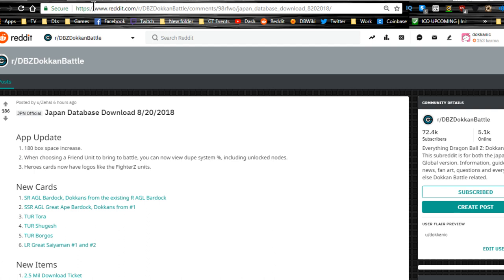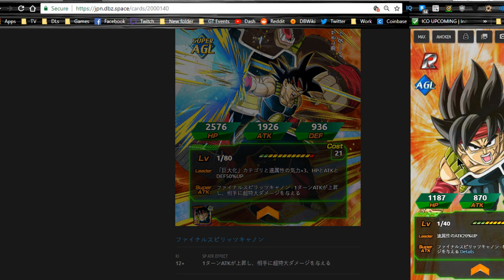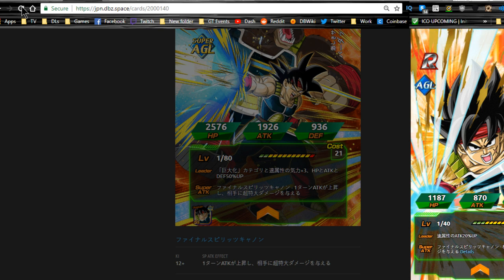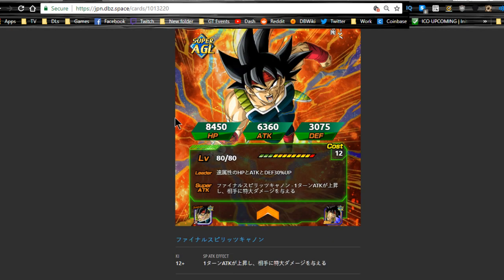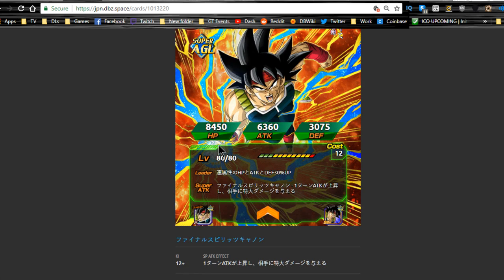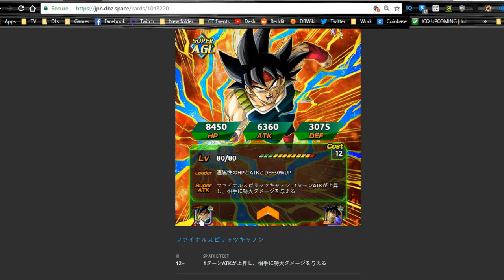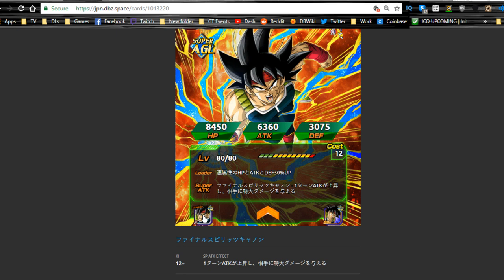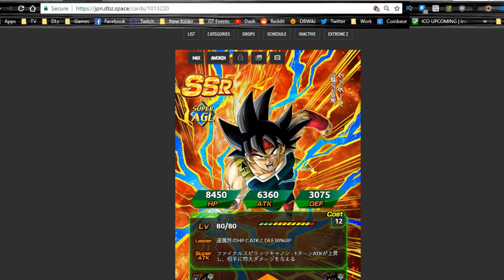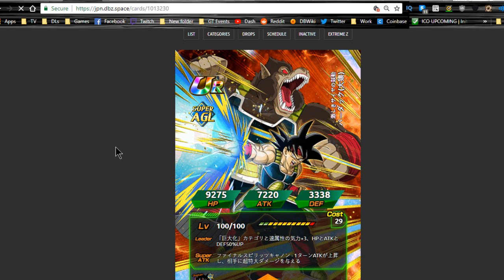The only thing they need to fix is the meta core event — that's still the only one that's horrible. Looking at this: the rare Bardock from the event is very old school and not amazing, but he now doken awakens into an SR, and once you doken awaken into that SR you can then awaken him to an SSR. I'm keeping the rare just for collection purposes since I was there when that happened.